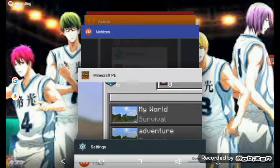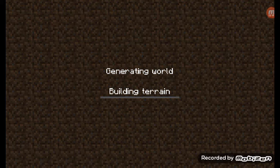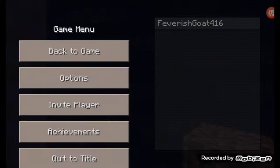I'll show you how to invite friends in survival. First, you're going to need to go to 'Play Games' or something, then go in here, hit the back button, and right there it says 'Invite Player.'